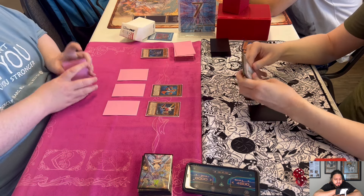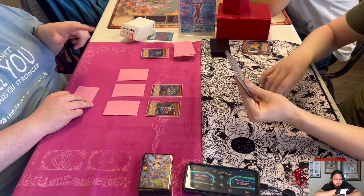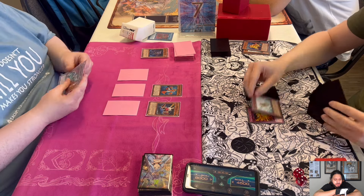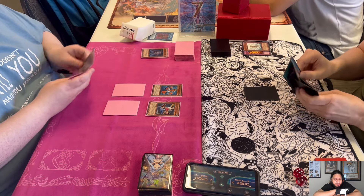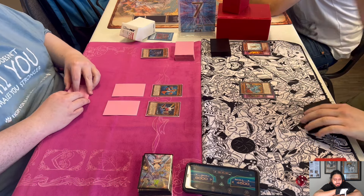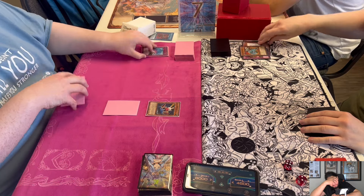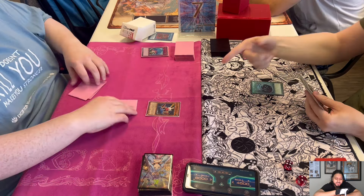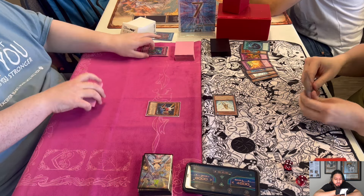It's looking pretty good for Josh — he's got Gear Frame, Car Trooper, Plague Spreader, and three back rows. End phase, there's the Wing Blast targeting a back row, discarding Treeborn. I hate whenever I play Frogs and draw two discard traps. Ryan used the Wing Blast and got rid of all of Josh's back rows.